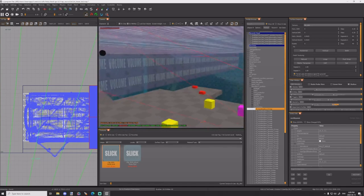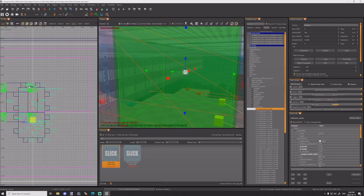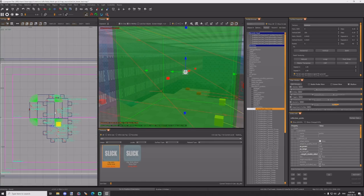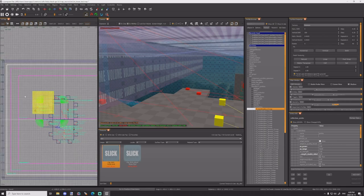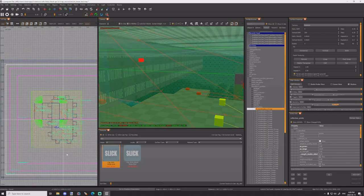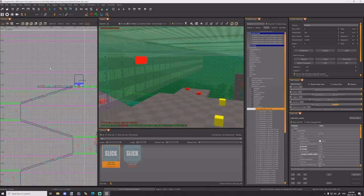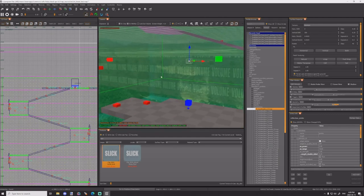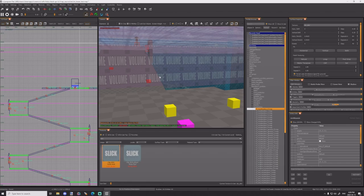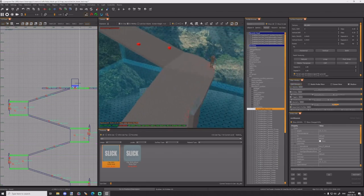For reflection probes, you should technically reflection probe the map properly. When it comes to a tower map, sometimes it's best to just put the reflection probe in a pretty centered area and then drag it over the whole map. This is not the proper way of doing it, but this is how I do it from time to time. Because it's an open map with sky, it's not a big issue.